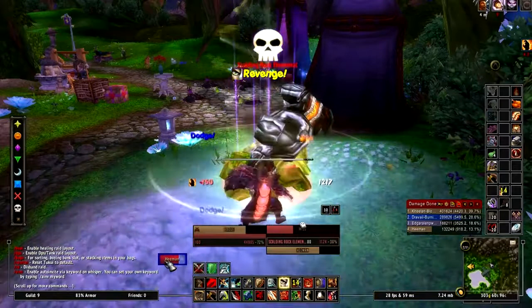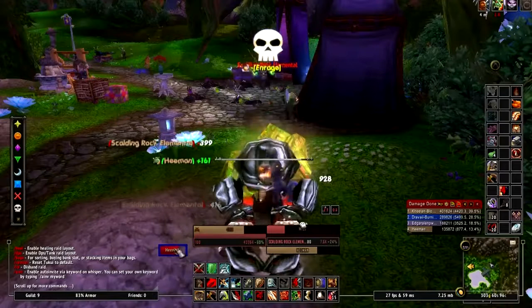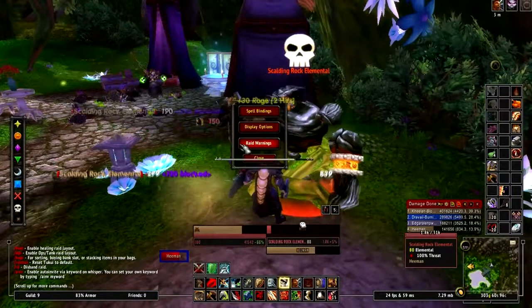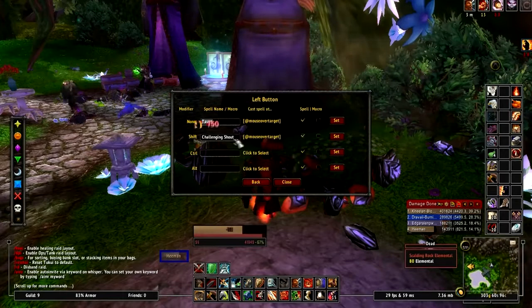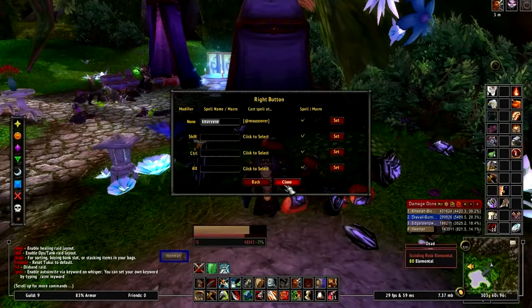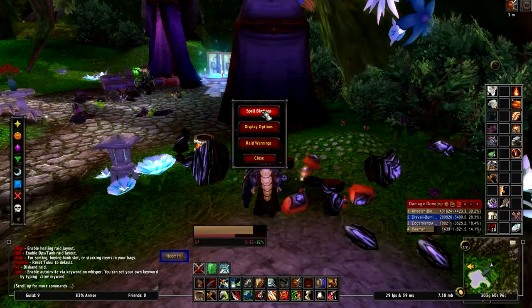TauntMaster is phenomenal — probably my favorite add-on of all add-ons I've ever used. What you'll notice is I'm in combat and it's red, which means I have aggro. When your party members have aggro, it pops up red on their name as well. So if somebody picks up aggro, you can just click them. The way it's set up is the left-click button is bound to Taunt. It's similar to HealBot — shift left-click for Challenging Shout, right-click for Intervene. You can put anything you want in there. I use this on all my tanking toons, period.